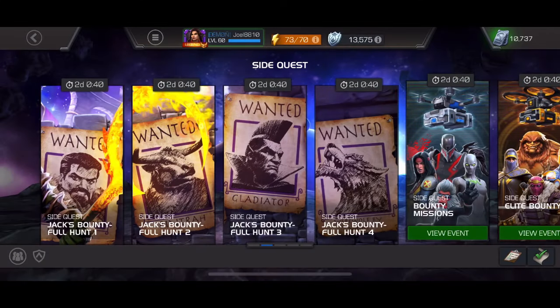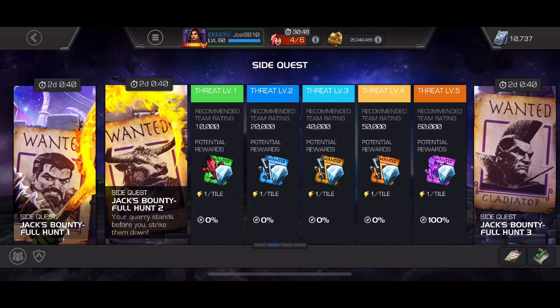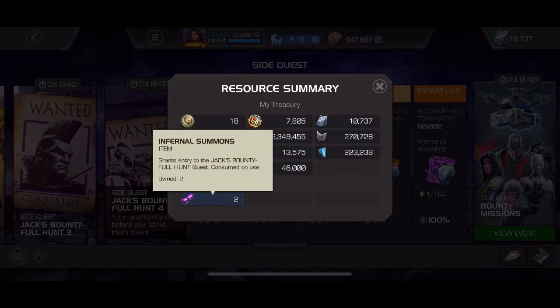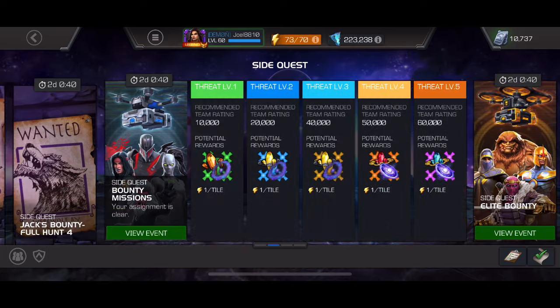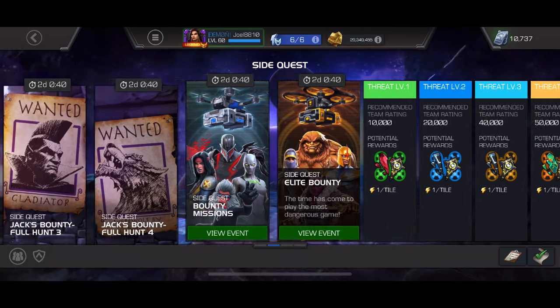Alright guys, welcome back. There are two days left in the side quest. If you've done a hundred percent of threat level five for all four weeks, done all your bounties and your elite bounties, they've given us two extra entries into the Jack's Bounty side quest. So if you've done all your bounties, objectives, and elite bounties, you might have an extra bounty to do.